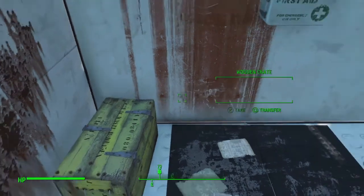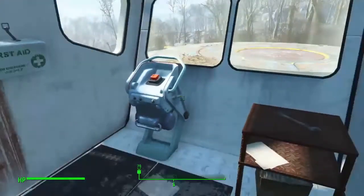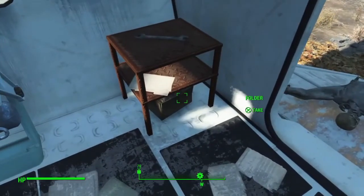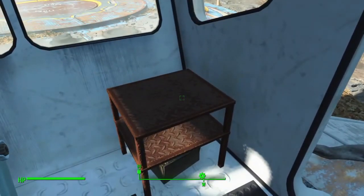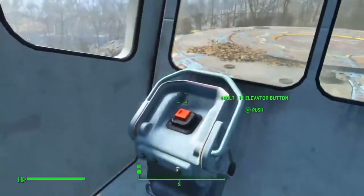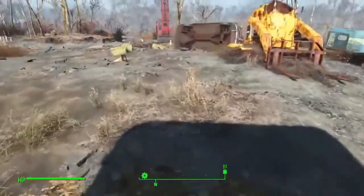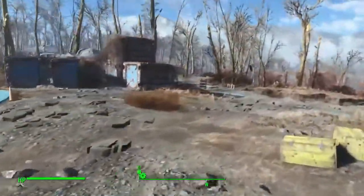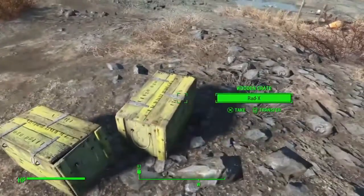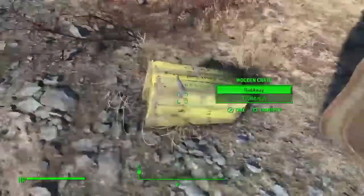Rad Away. Silver bowl. Cracker bowl. All good stuff. Here's a button to call the elevator up if we need to — we will eventually need to come back. A folder, I don't know what the folder's for. And a wrench. When we come back for the cryolator, we might need to hit this button to bring the elevator back. There's these yellow boxes you can find stuff in. I always miss these in my initial playthroughs. Rad X, Rad Away, Toothbrush.